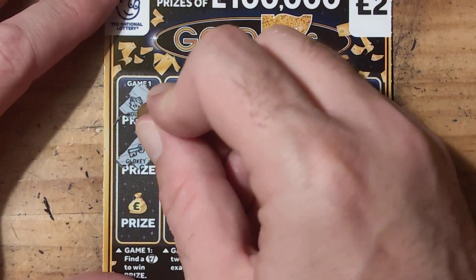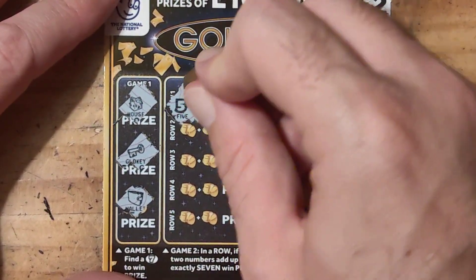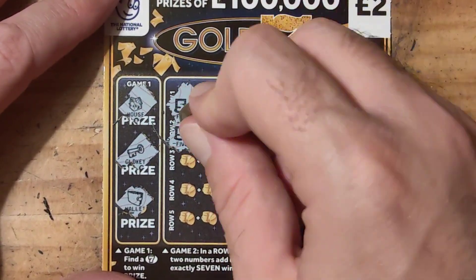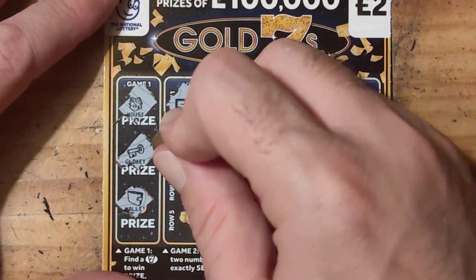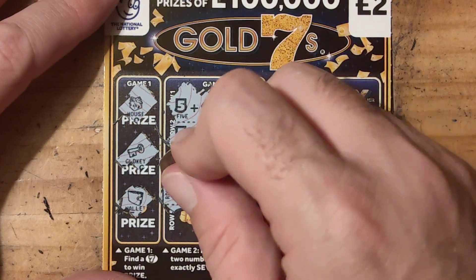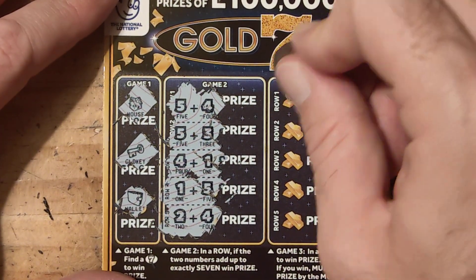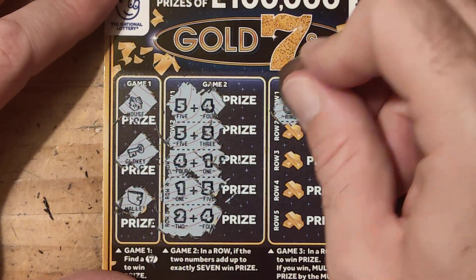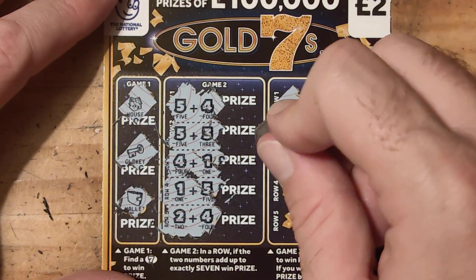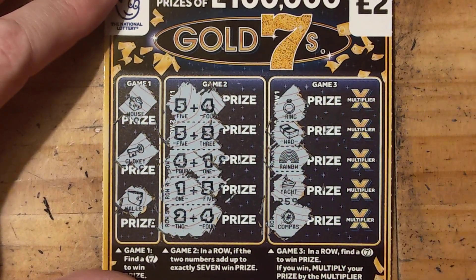Another house, gold key, and a wallet. 5 and 4, 5 and 3, 4 and 3, 4 and 1, 1 and 5, 2 and 4. Looking for a 7 — we have a ring, wad, rainbow, yacht, and a compass. So no win there.